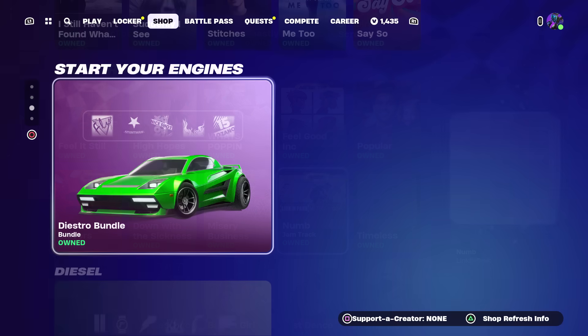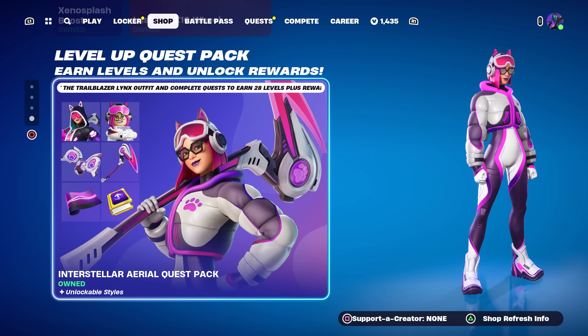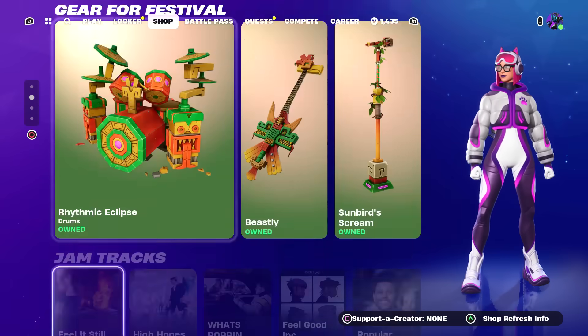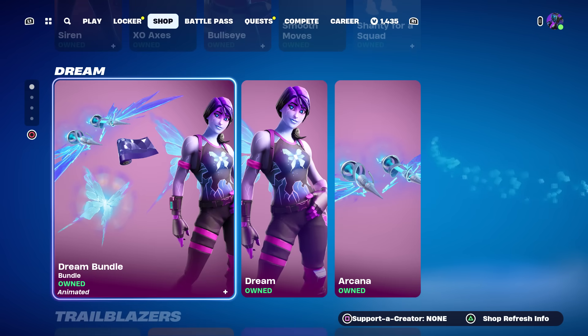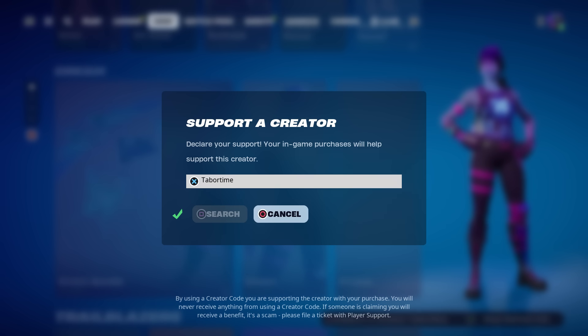Then we've got the Start Your Engines track, and of course the level up quest pack as mentioned. The supporter creator code reset, so tomorrow's the big day — please make sure you have a supporter creator code in. It doesn't even have to be mine, just make sure you support someone before you get the battle pass. My code is tabortime — T-A-B-O-R-T-I-M-E, no spaces.